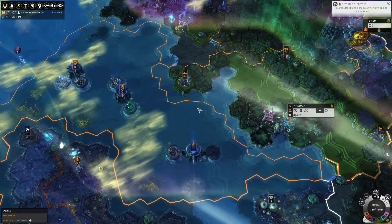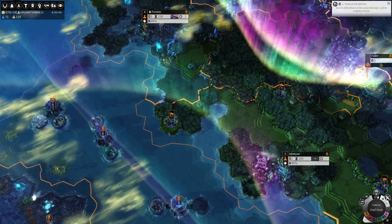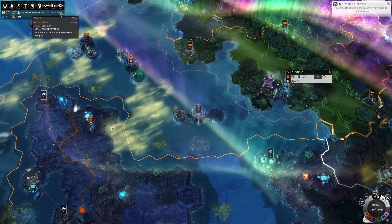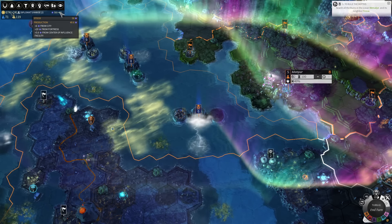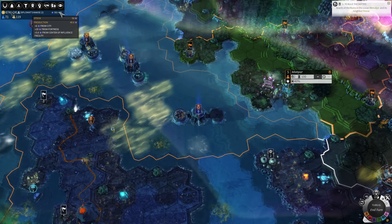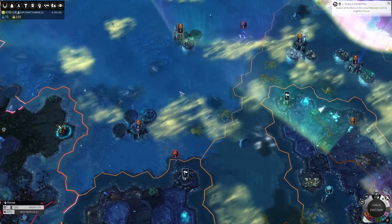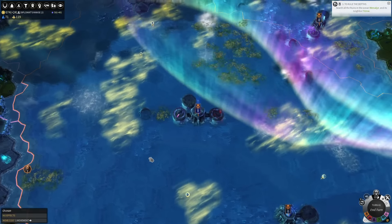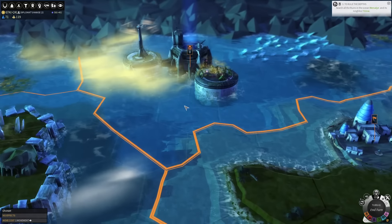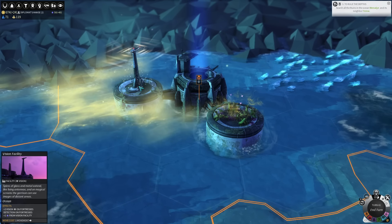We haven't really talked about influence at all. We're not doing the normal thing to get a lot of influence — building a lot of districts — because we're pulling so much from our fortresses. If we mouse over this value here, you can see we're getting 29 influence per turn from fortresses, and a further 5.6 from the center of influence facility on one of our fortresses. So without even thinking about it, we just have all that rolling in, which gives maybe the slightest false sense of how easy it is to get that resource.